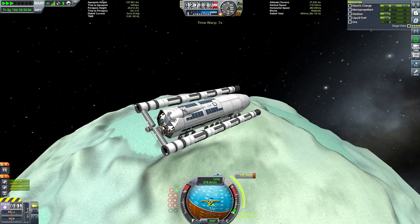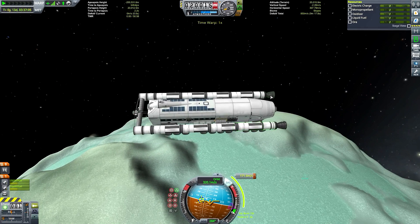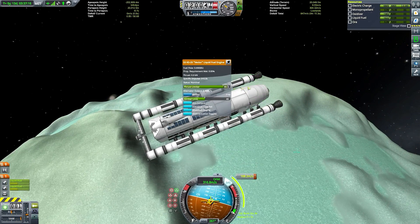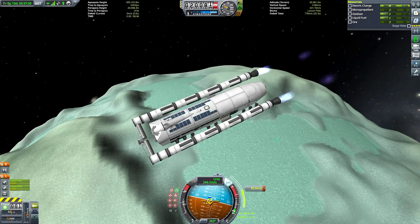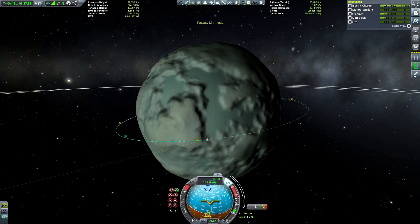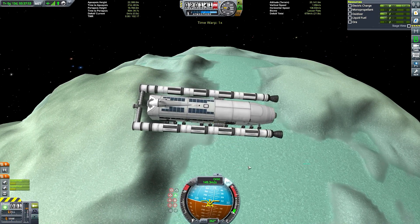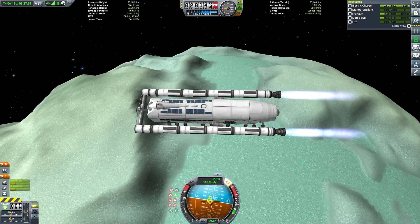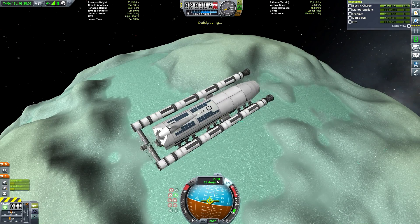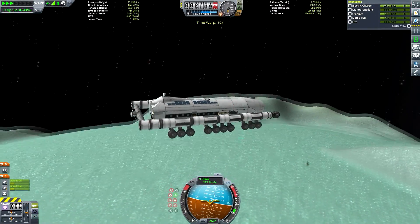One thing I'd like to mention about its design — those silver tanks at the front with a docking port at the very front. The reason for this docking port is to have a control point on the craft that is in line with its center of thrust. There are no forward-facing command pods lying exactly along the thrust vector; we only have the docking port and probe core just below those two front windows, which are the ones we'll dock the SSTO to, but those are positioned very low down.